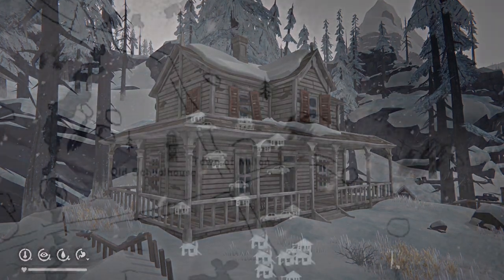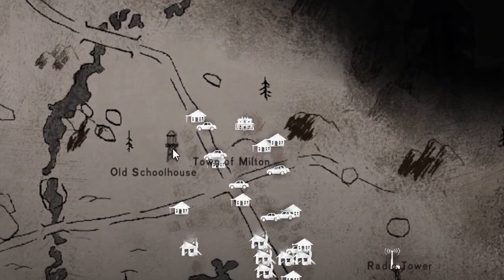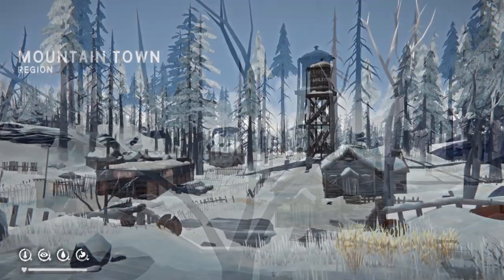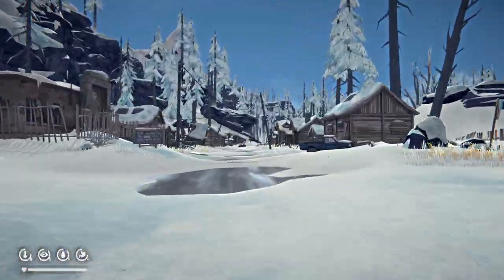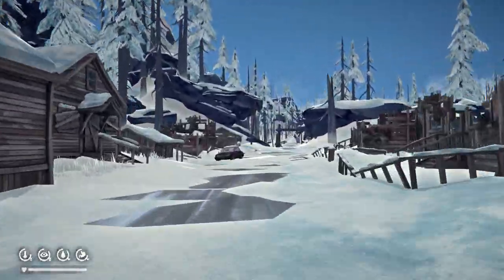The woodlots — Woodlot 2 and 3, although they're not officially numbered in the game. These two are south here. We're starting off here at Big House, mountain town across the water tower there. That's just for orientation.